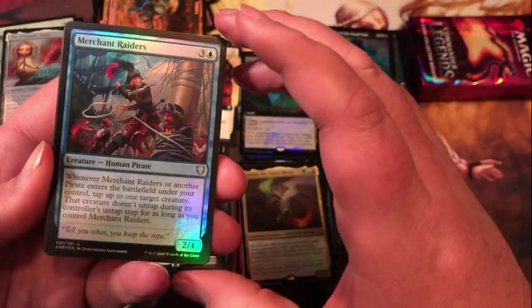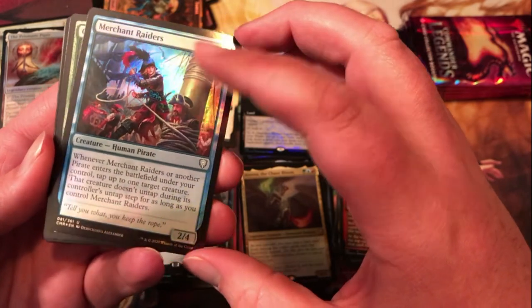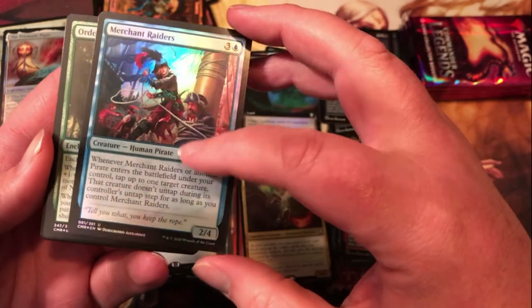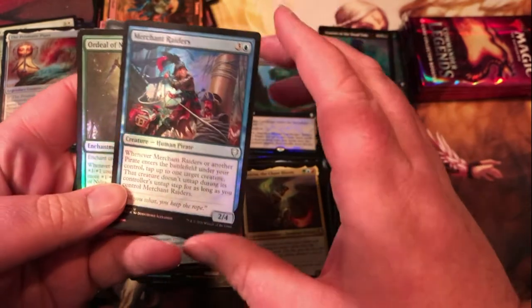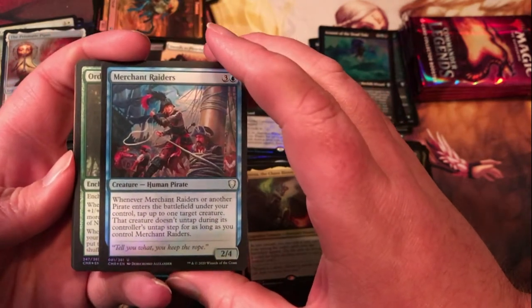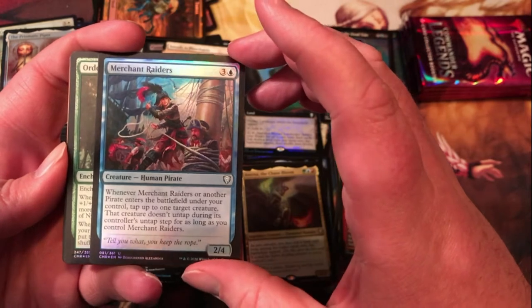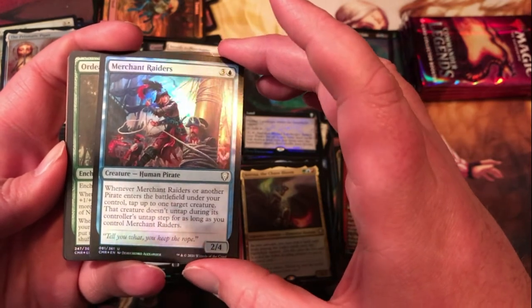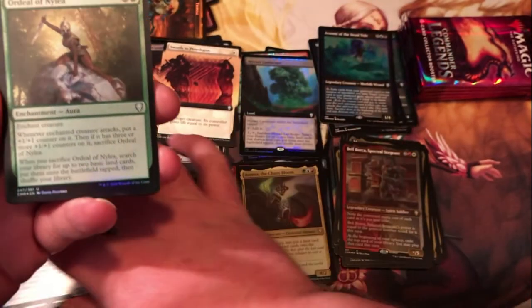Merchant Raiders — pirate. Whenever it or another pirate enters the battlefield under your control, tap up to one target creature; it doesn't untap for as long as you control Merchant Raiders. Wow, that could actually do some work in the pirate deck, because you could tap down a bunch of stuff and it all stays tapped as long as this guy stays out — that's cool.